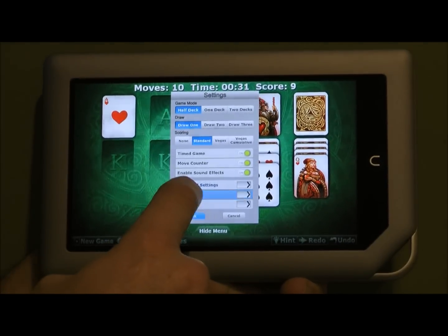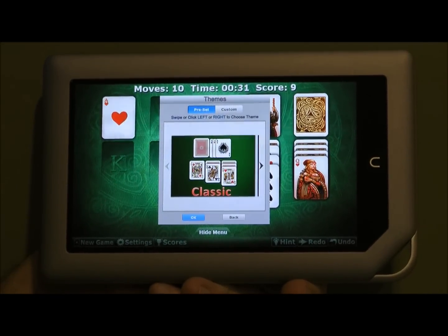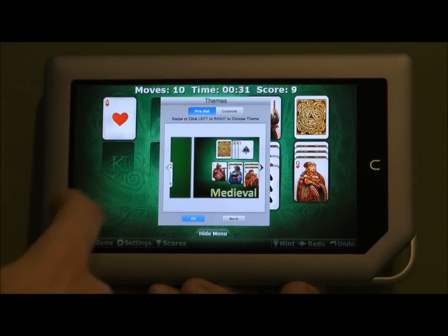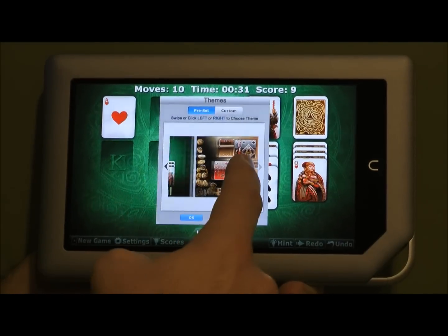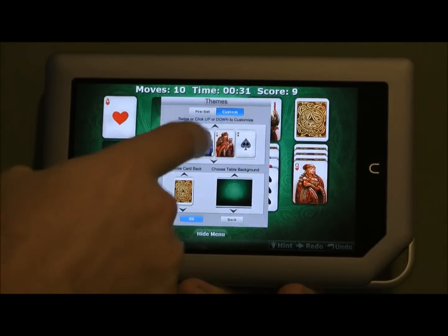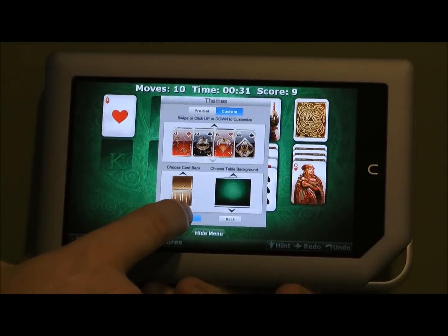One of the final features — under Themes, we have a variety of gorgeous themes. We have the Classic theme with standard cards, the Medieval theme that it defaults to, and a Bling deck. If you like the cards but want the Medieval background, you choose Custom, and all the features of all the decks are available there, plus many other backgrounds.